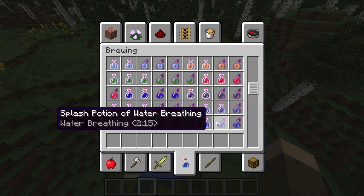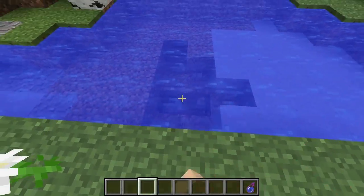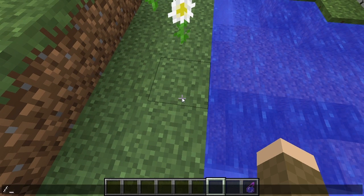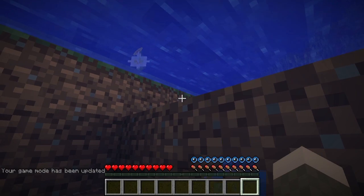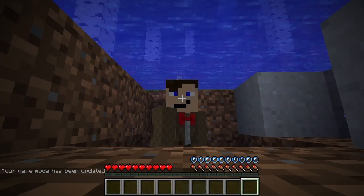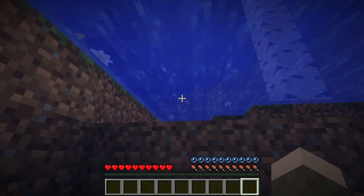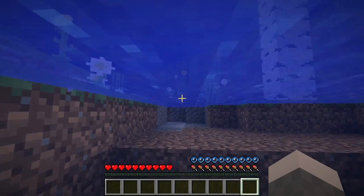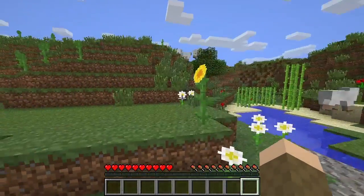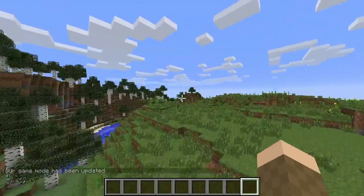There is a potion of water breathing. I'll dig a little pit, switch to survival, and jump in — now I can breathe underwater. I have it for one minute and 45 seconds, which is really cool for being stealthy on a server: you can go underwater and be invisible. Then back into creative and on to find another biome.